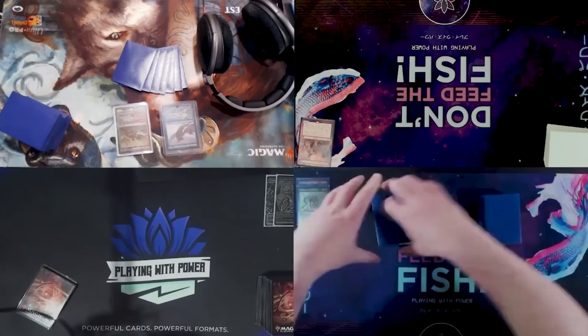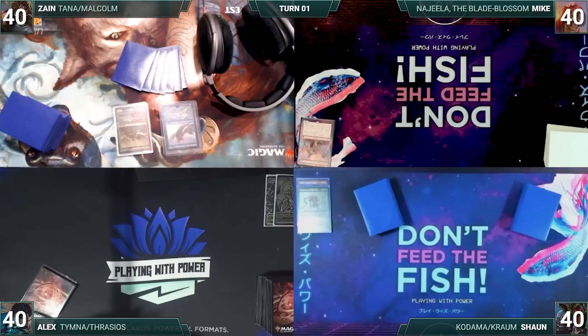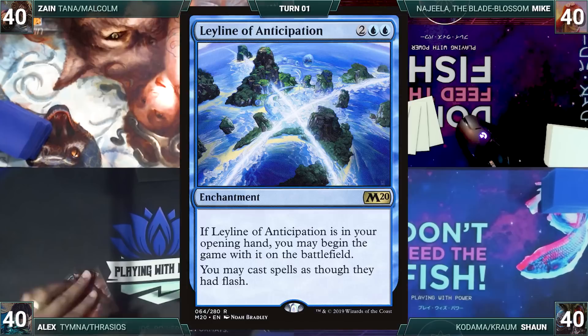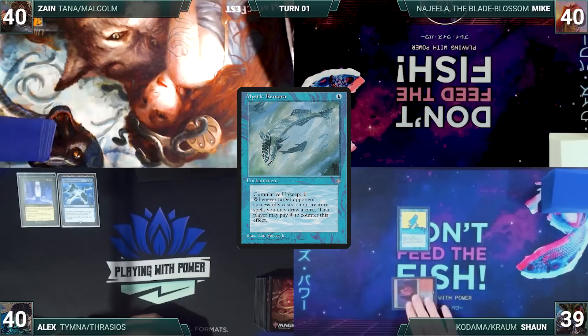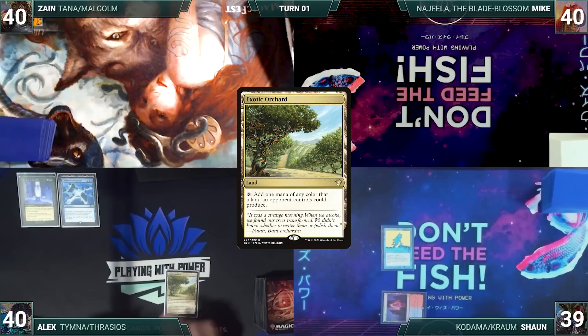Sean wins the roll and gets to start us off, but Alex has two pre-game actions: he puts Leyline of Anticipation and Leyline of the Void onto the battlefield. Sean draws for turn and plays a Fiery Islet, then taps it to cast a turn-one Mystic Remora. Already sitting in an equally strong position as Alex, Sean passes the turn.